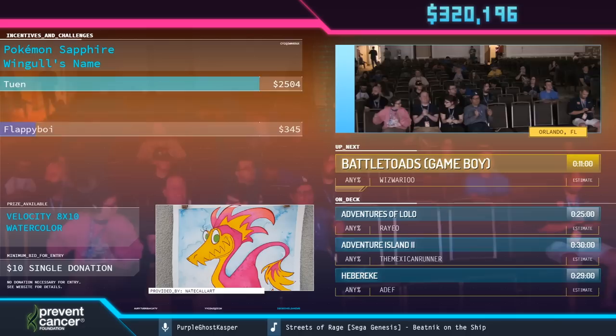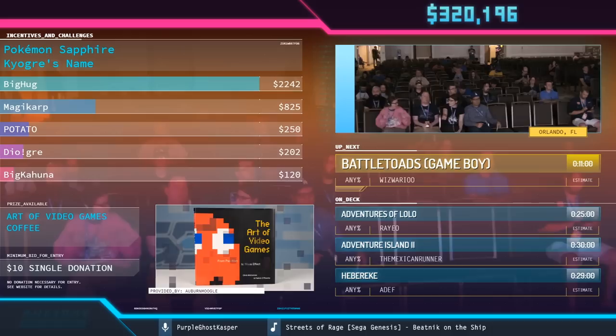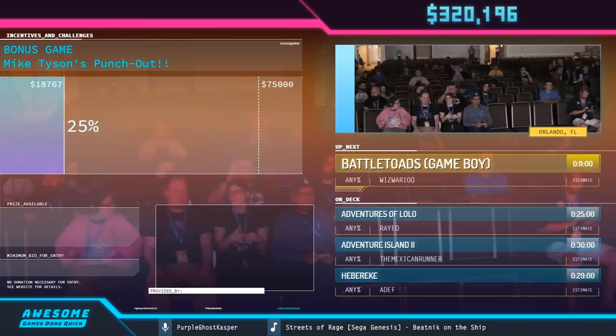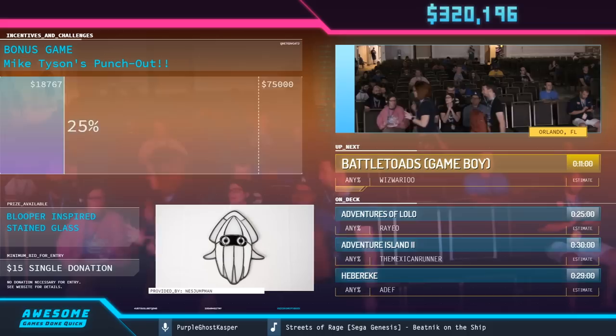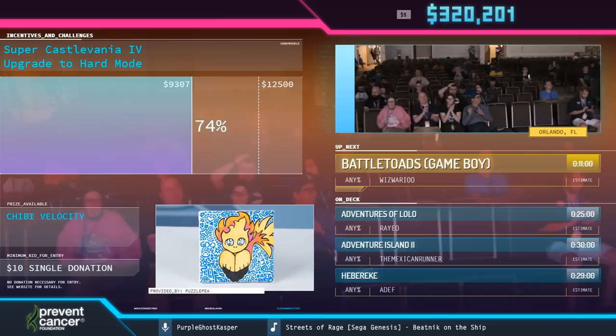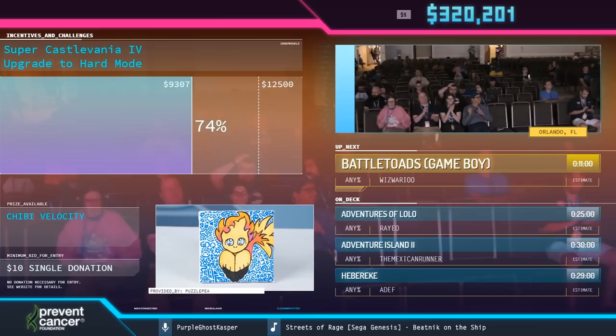We have $25 from C245 that says, first of many donations this week — two of my aunts were recently diagnosed with cancer, one of whom just passed away. Thanks to all the runners and everyone who helps with audio and visual setup at GDQ, you're doing very meaningful work to contribute to a notable cause. Thank you so much and good luck to all the runners.